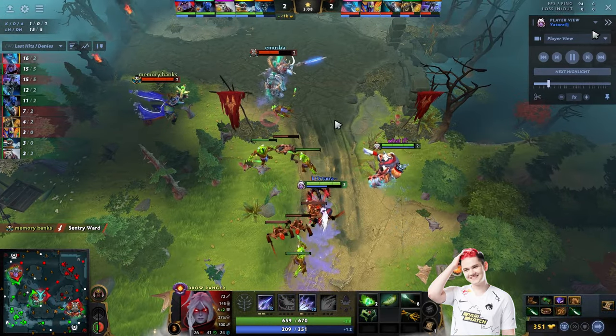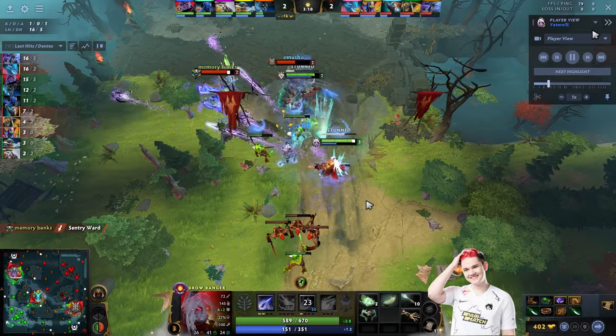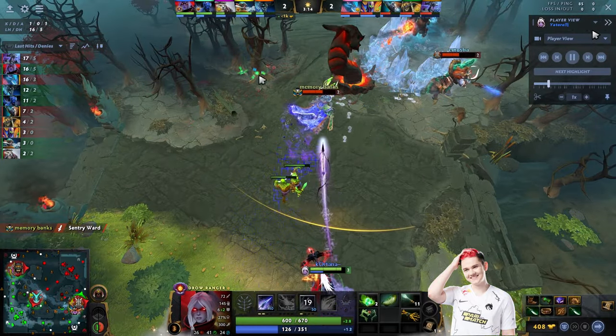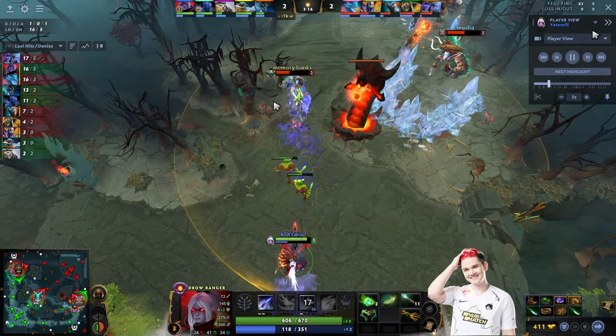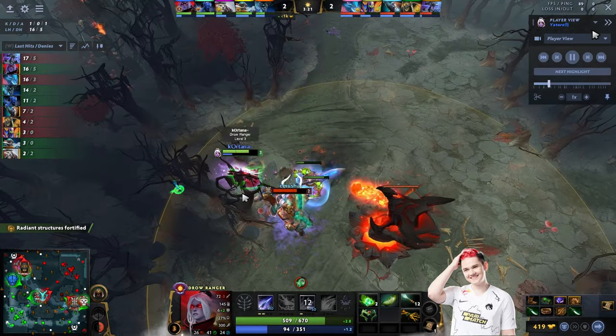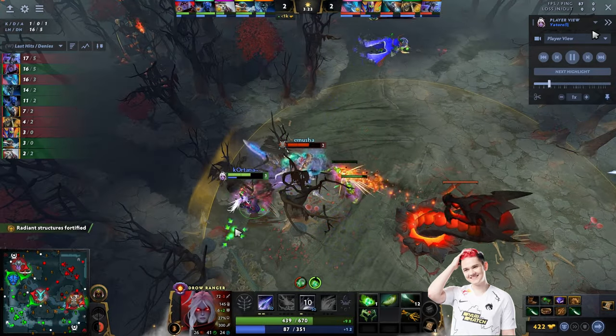Magnus is trying to aggro pull the creep and Yatharo punishes it. Rubik uses the lift but has no defensive items and is out of position, so Yatharo targets Rubik and tries to kill him. These two creeps act as a body block for Yatharo, and they even glimmed a wave to hit it more, but Magnus tries to zone out Yatharo.